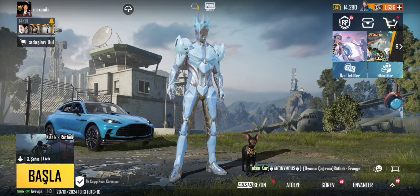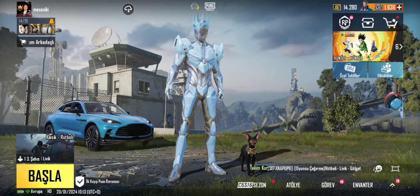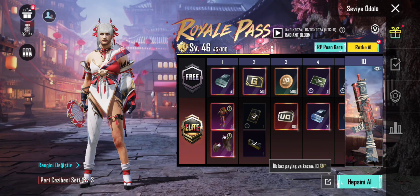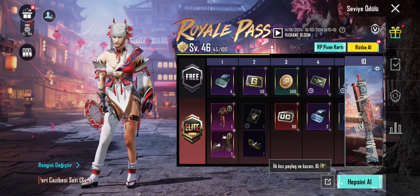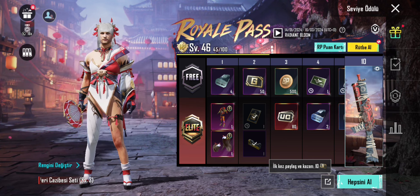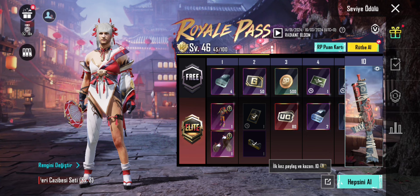360, 720 veya 1920 seçeneğini yapabilirsiniz. 360 seçeneği 15. seviyeye kadar açılır. 50 veya istediğiniz kadar puan seçebilirsiniz.